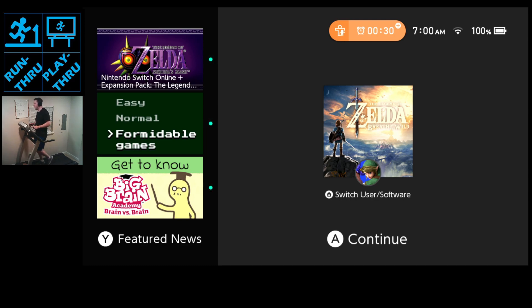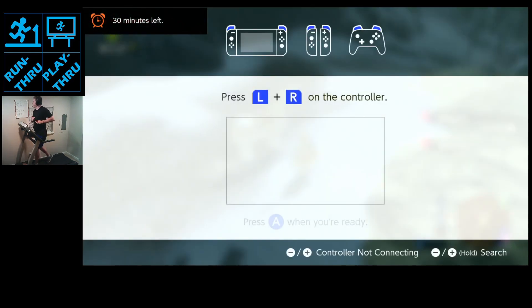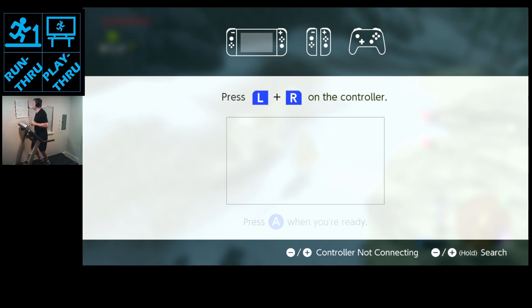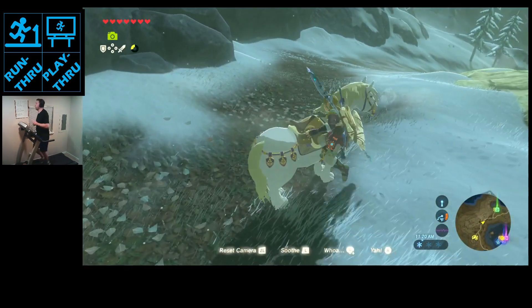Welcome back to Run Through Playthrough. I've got the treadmill going at four miles an hour for my warm-up, and I'll go to six miles an hour and three miles an hour for run and cool down.